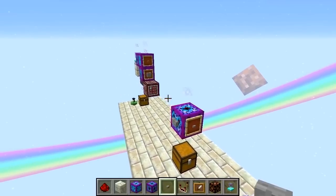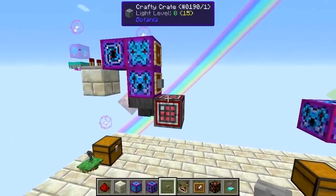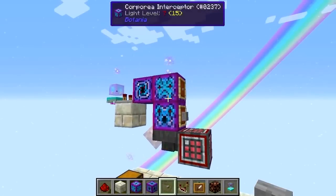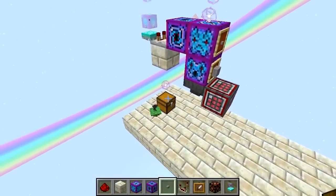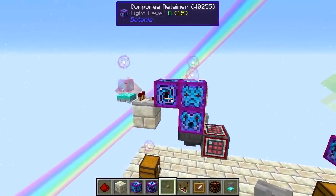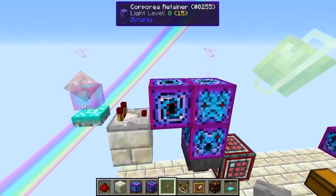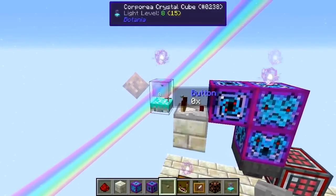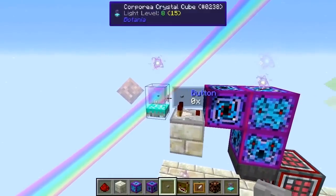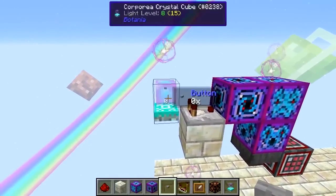Let's look at a simple demonstration. We've got our normal funnel requesting one button each time, plus the setup with the Crafty Crate and hopper from earlier, a funnel requesting stone from that chest, and the Interceptor looking for buttons. We don't have any buttons in our system currently, so that'll send a redstone signal out to the funnel to make some. We've added the Retainer on the back. We've also got a Corporea Crystal Cube, which gives a signal strength of 1 with one item, 2 with two items, 3 with four items — logarithmic — so it'll signal when we have one button in the system.